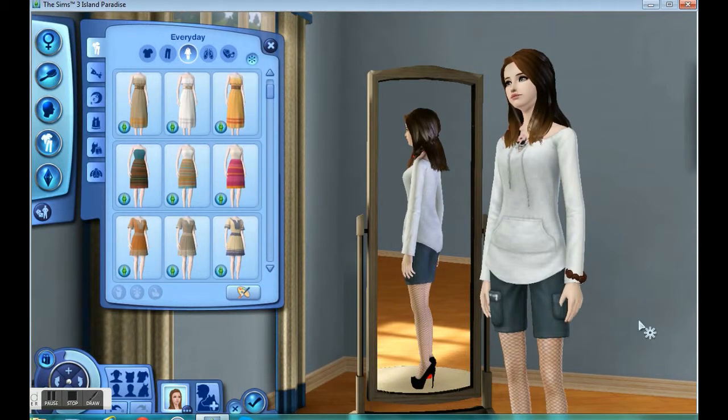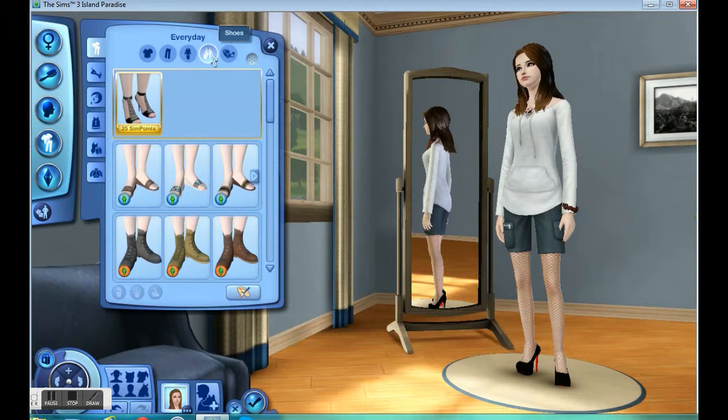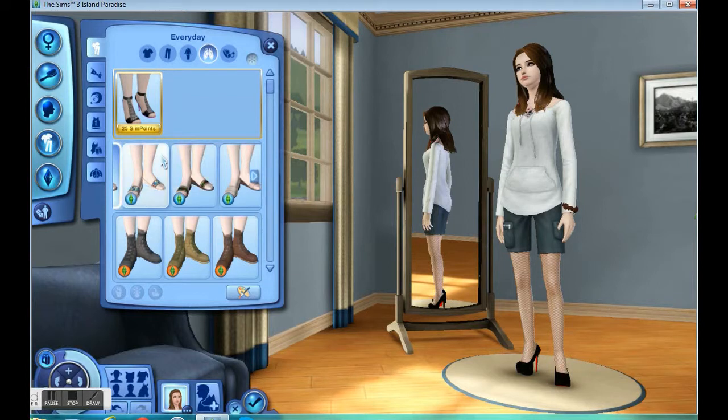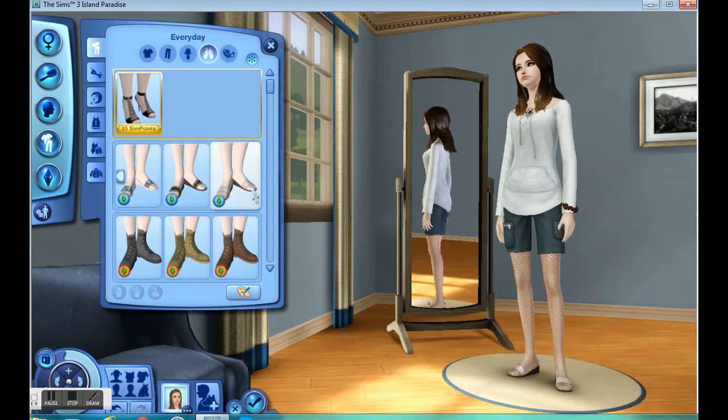That is all of the outfits in Island Paradise — I've been calling it Sunlit Tides and I know I'm doing it wrong. There's only one pair of shoes that came with this expansion pack. They're cute — I have them in a few of my outfits because they're pretty functional. I use the white pair a lot because they're cute and match everything.